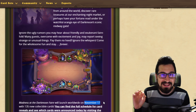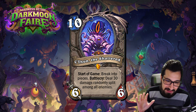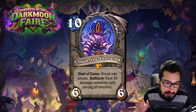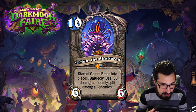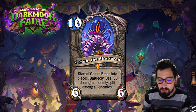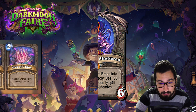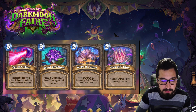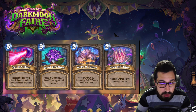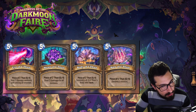C'thun is back! This is a 10 mana 6/6 — same stats as before — but his ability is drastically different. At the start of the game he breaks into pieces. When you put all the pieces together, his battlecry deals 30 damage randomly split among all enemies including their face. It's very much a control card and a late-game win condition. The pieces are all 5 mana: deal 7 damage randomly split among enemies, deal 3 damage to all minions, summon a 6/6 C'thun's Body with taunt, and destroy a minion.